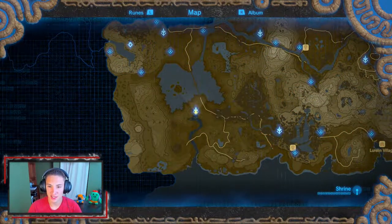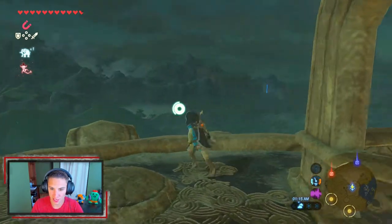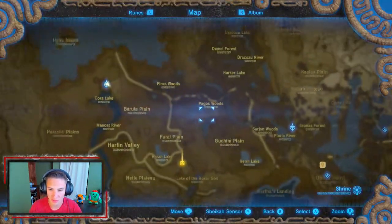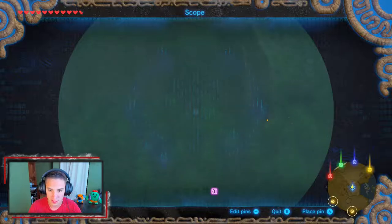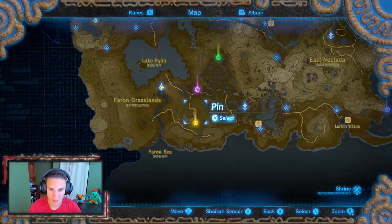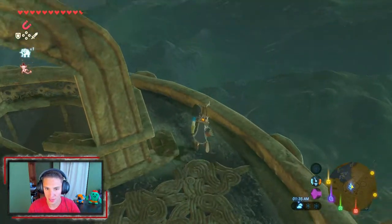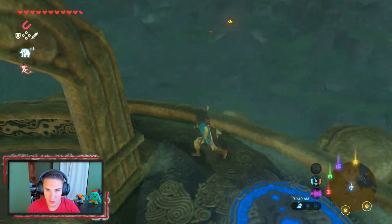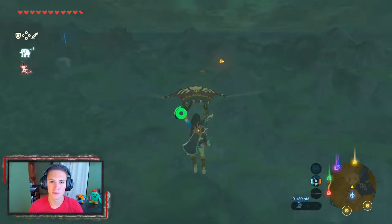I want to mark some things on my map before heading down — I want to do a couple shrines and fight a few enemies. There's one near the stable that looks like an easy shrine. I believe if we make it all the way over here, yes, this is a big part on the map — we'll head to those two places. I can see another shrine showing over there too, so there are three shrines we can do. We'll glide over to that village to buy arrows and do the shrine there.